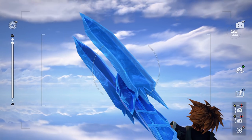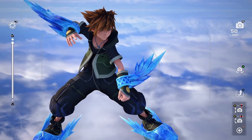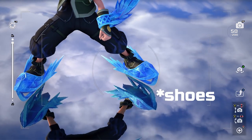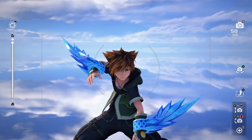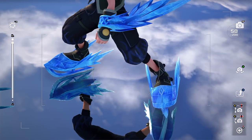And then we have Blizzard Blades. These are very nice as well because we have blades on his wrists — you can see they're on loops there — and also on his ankles as well. So that's quite unique. It's another cool weapon. There's not a whole lot I can say about it because it's mostly just blue ice. But it is nice, blue ice.